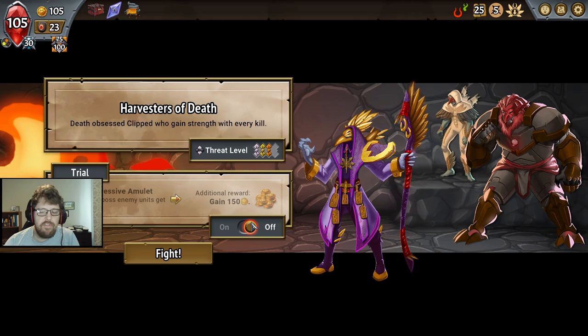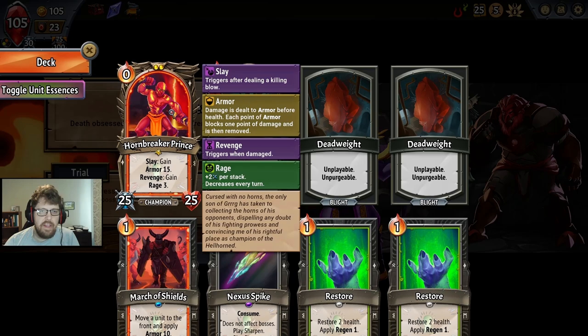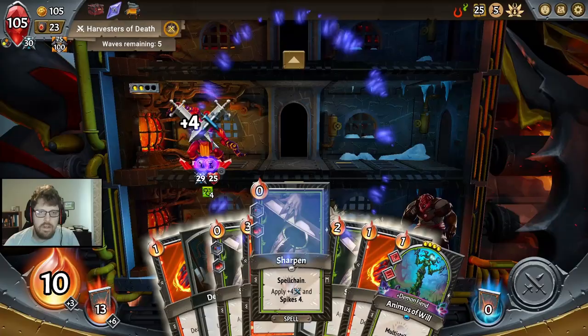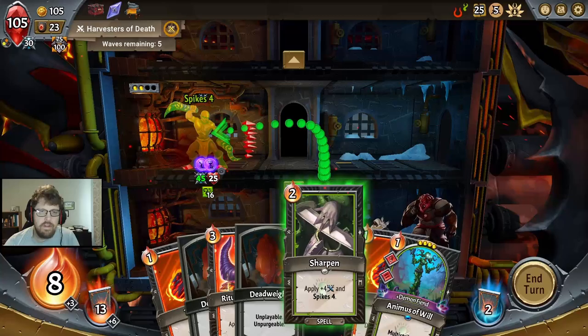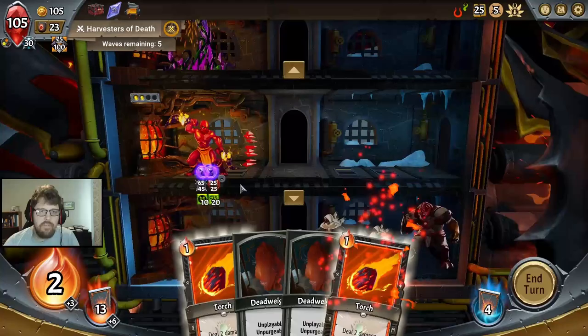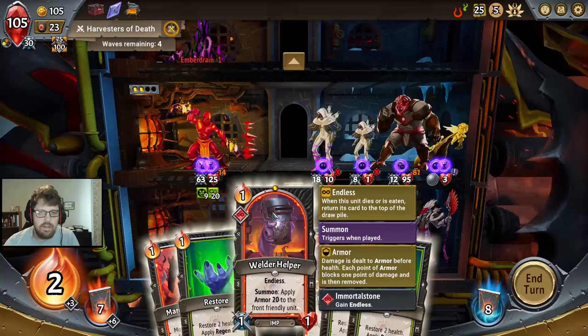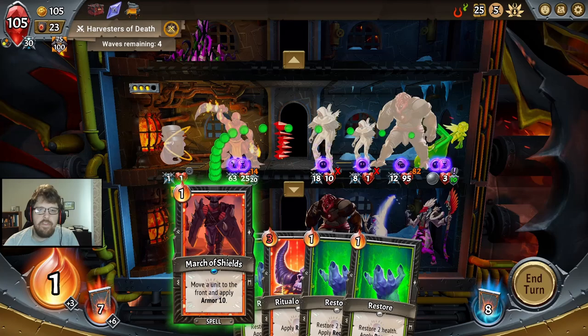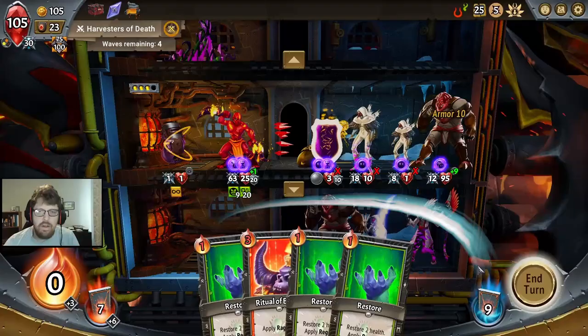Non-boss enemy units get six. These guys are going to do 12 each; he gains 15 each. It's pretty sketch, but I think we're okay. Sometimes they do 18. Let's get everything out. It's going to be loss, gain, and then depends on if we kill him — certainly not guaranteed that we kill the backliner. If I move you to the front, we actually gain armor and get the kill, and you will still be able to kill this guy.